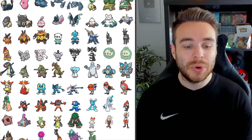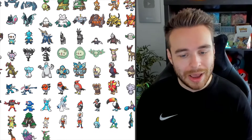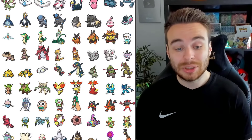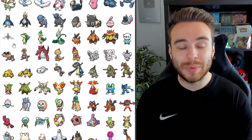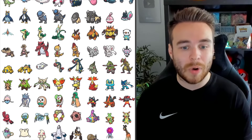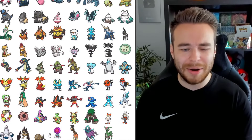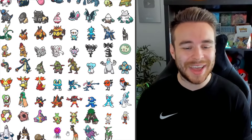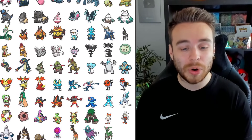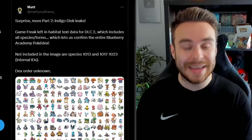Moving on to Gen 8: we have Grookey, Thwackey, and Rillaboom. Scorbunny and the Cinderace line. We have the Sobble line. We have Sinistea and Polteageist. The Milcery line. Duraludon. And we also have Kleavor as well, which is very, very interesting — this is going to be available in the wild. We'll talk about that more in a second. And then we also have Frigibax for Gen 9, and that line, as well as Walking Wake and Iron Leaves. Those are all the confirmed returning Pokémon in the Indigo Disc DLC.